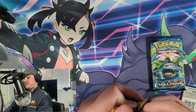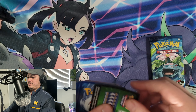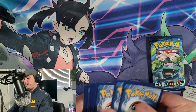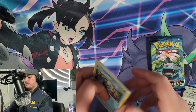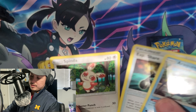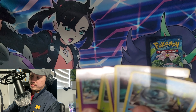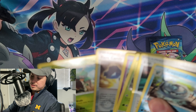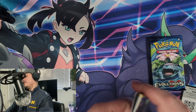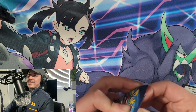Sun and Moon Base pack next. Pulls: Rockruff, Spinda, Sandygast, Roggenrola, Cosmog, Formantis, Grimer, a Rare Candy Trainer, and a Decidueye as our rare. The pulls — not that great.